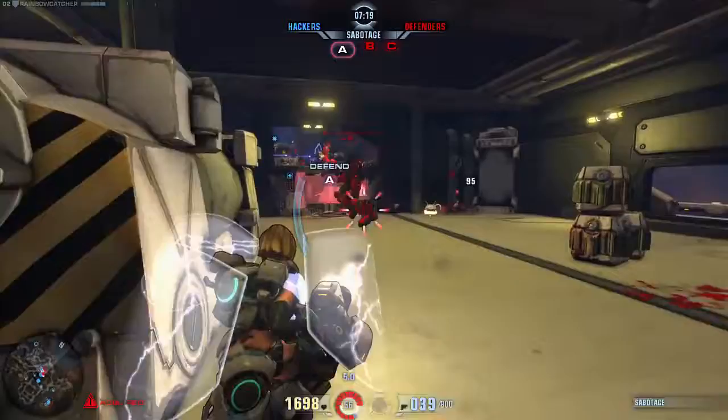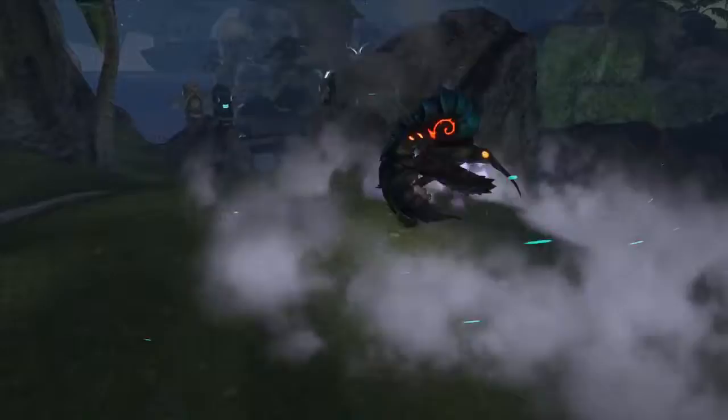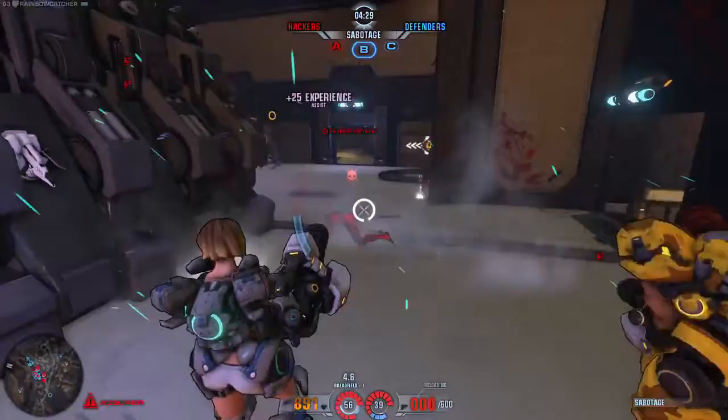Equipping and activating the Heavy Armor module hardens the Dreadnought armor, reducing damage from incoming fire. Dreadfield creates an energy field in a 6-meter radius around the unit, sapping all energy sources within the field and channeling energy back into the Dreadnought's reaction core, causing enhanced damage output.